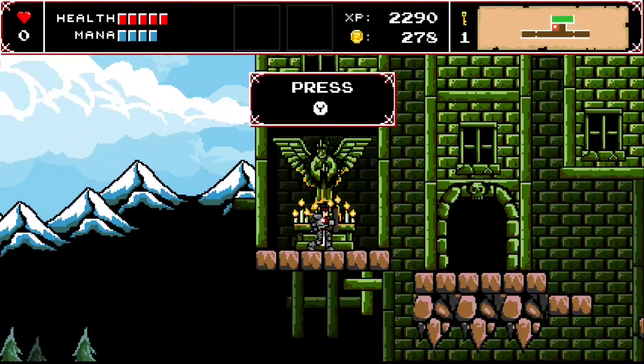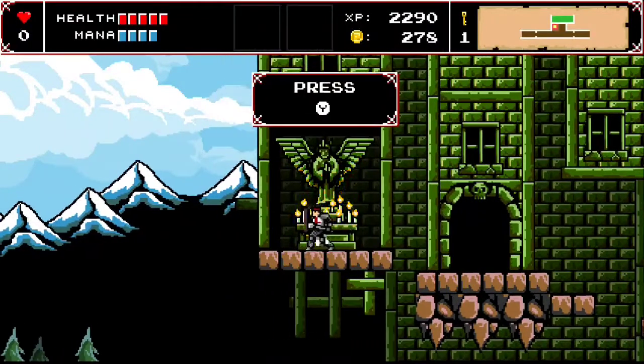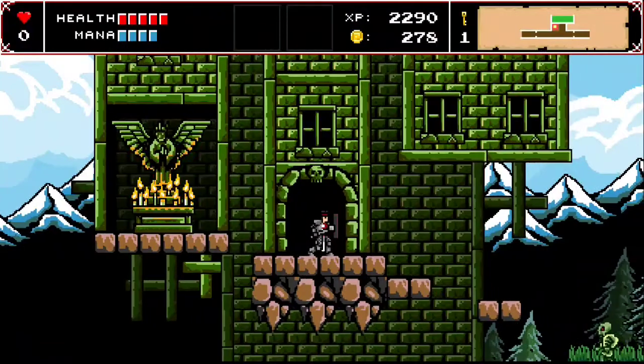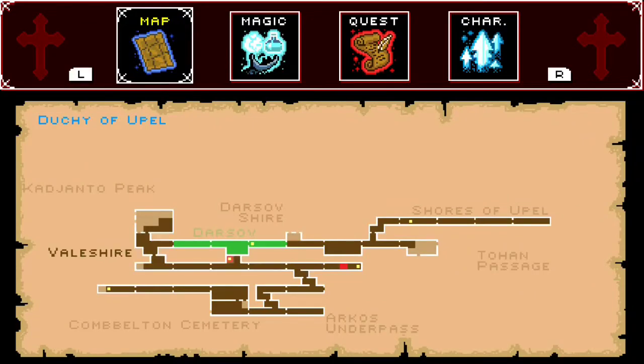So we're going to go ahead and continue the game. This has been said to be what you would get if you mixed Zelda 2 with Castlevania, and it really feels that way. You've got your map screen here, which shows the areas you're in, kind of like Castlevania.